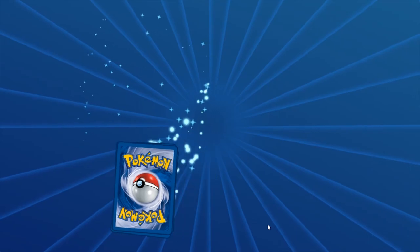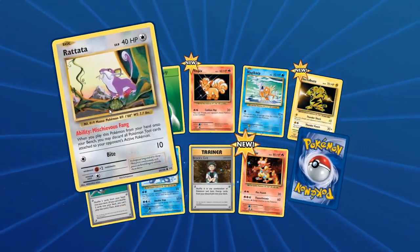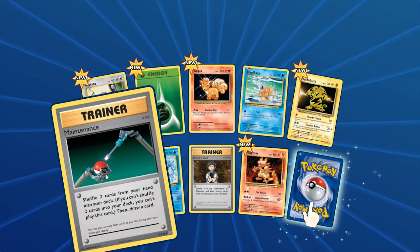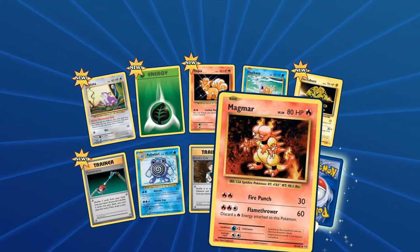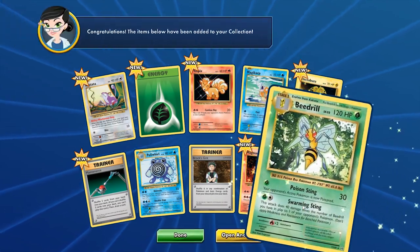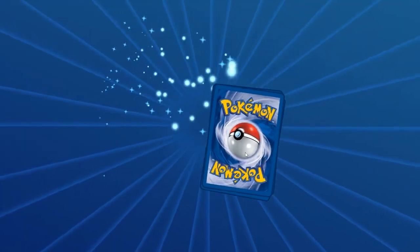Opening another pack on Pokemon TCG Online for these Evolution sets. We got the Rattata, Mischievous Fang, Brock's Grit, a Maintenance, Electabuzz, the Energy, Magicarp, and another Beedrill. Let's go ahead and open another pack — we are still under 10 packs and have yet to get a secret rare, ultra rare, or anything like that.